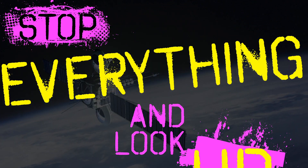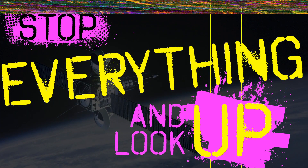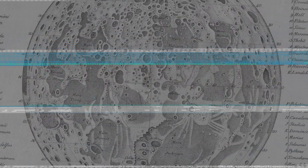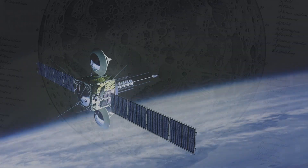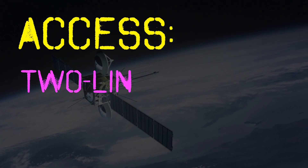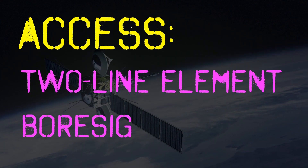Stop everything and look up. Starting now, teams shift to the On Orbit Challenge. Their primary goal is to capture a picture of the moon using the satellite. Competitors will have access to the two-line element of the vehicle and the camera's foresight vector.